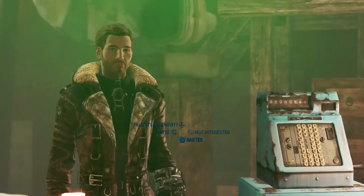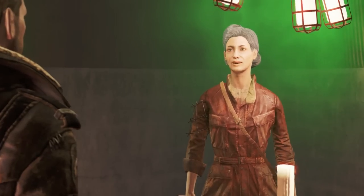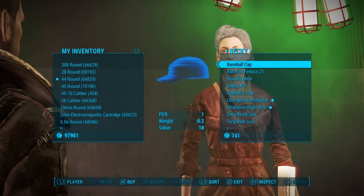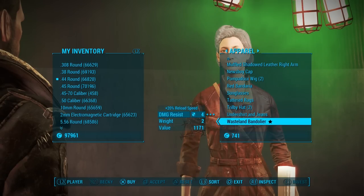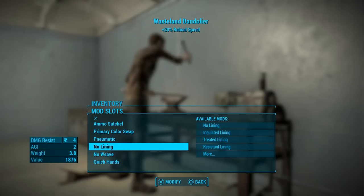At number eight is Wasteland Bandelier by The Wasteland Girl. Those of you who've seen the third episode of my top five mods of the month for Fallout 4 series would have seen this mod already, but for those who haven't, the Wasteland Bandelier is a fantastic mod that adds a new item for sale at Fallon's Basement in Diamond City — the Wasteland Bandelier.